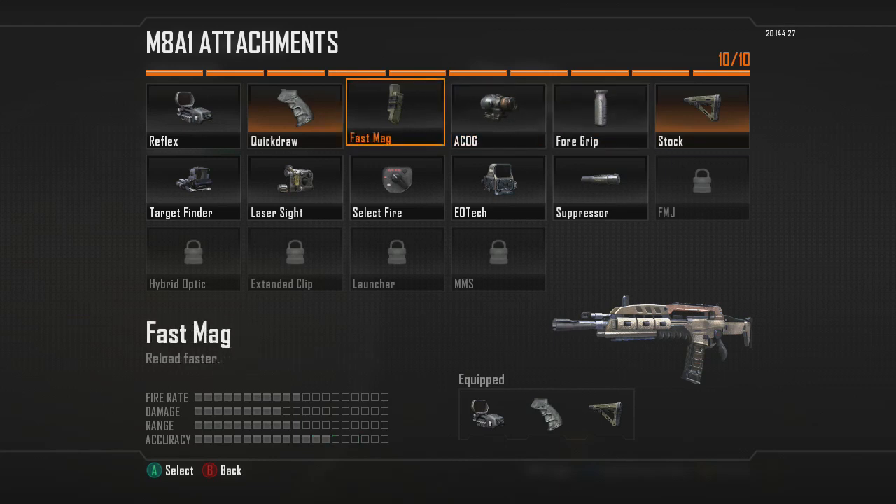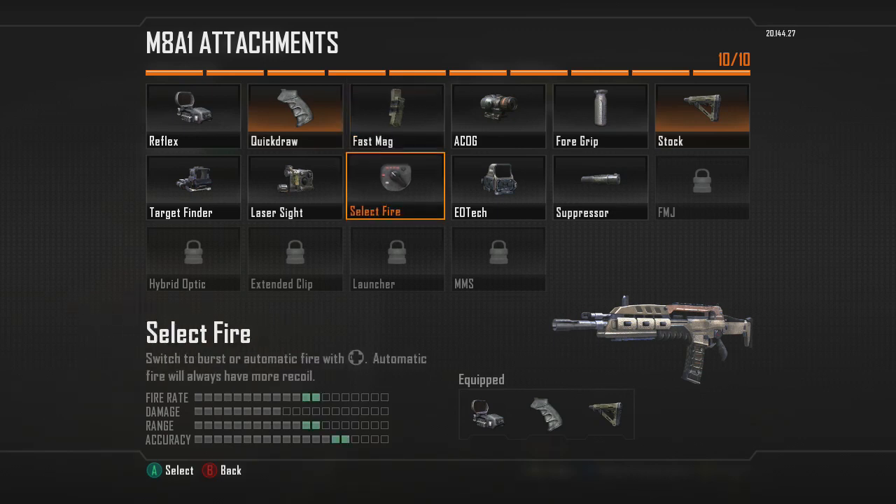Your other options: you could go Fast Mags if you're not going to run a secondary so you can reload quicker. But if you're careful about when you reload, you generally aren't going to get caught in too many rough situations. And then obviously Select Fire — but when you add Select Fire and make it automatic, the recoil goes up a little bit and it shoots four bullets per burst. You don't need it to be fully automatic; two bursts are going to kill anything.